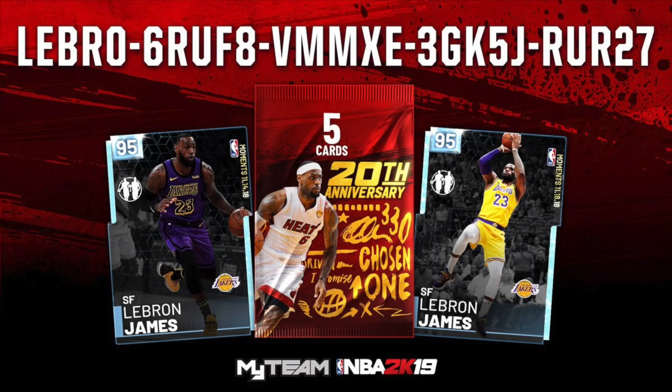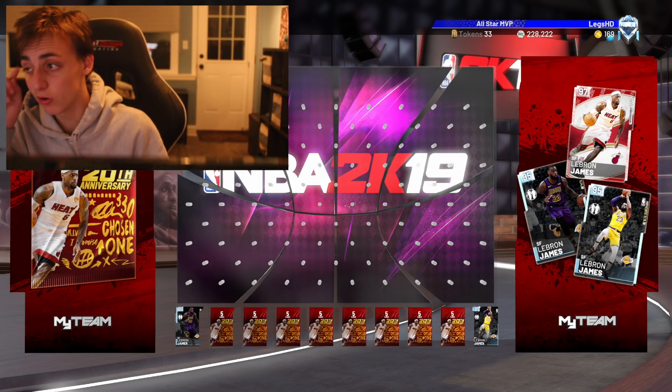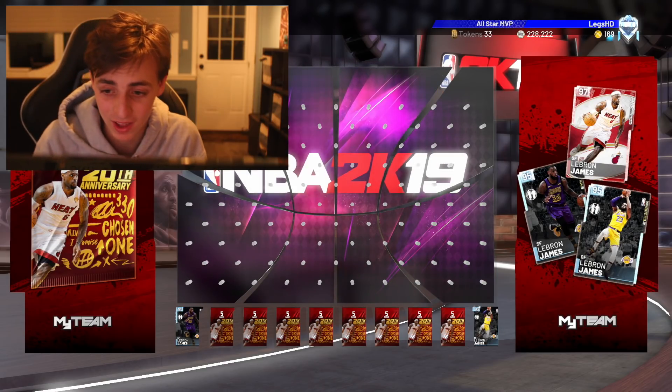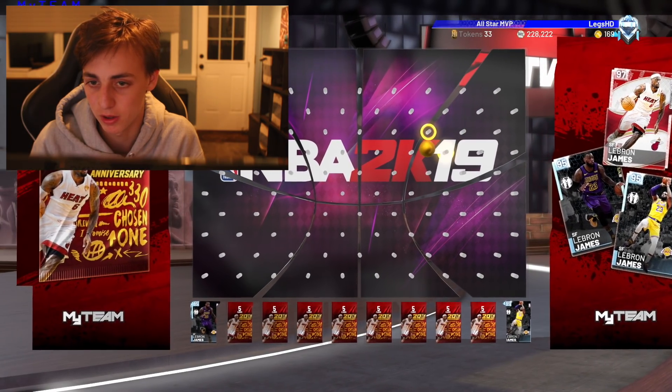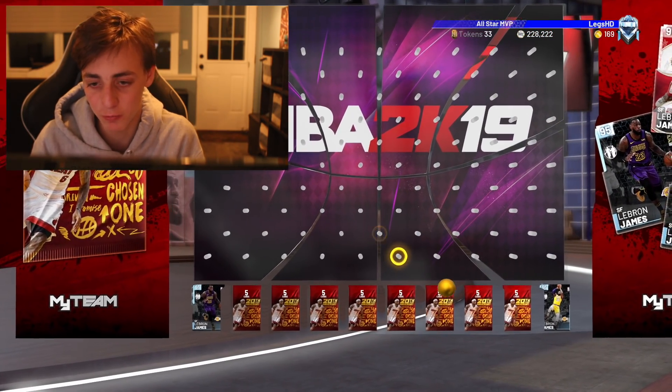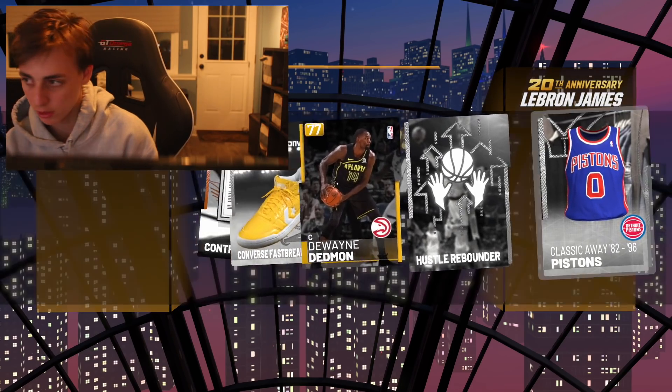My team, the first one, ladies and gentlemen, is this King James LeBron Pack. I don't even think I entered this — it's a pretty fire code. Hopefully I'll be able to enter it, hopefully it didn't expire. This Locker Code is pretty freaking fire. I really want one of the LeBrons because it would actually help my team a little bit. It looks like we're definitely not getting one of the LeBrons. We aren't getting the pack though — what if we get the Pink Diamond LeBron? That would be insane. Quick Pink Diamond LeBron in the pack... boo!